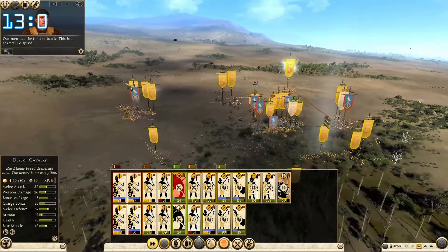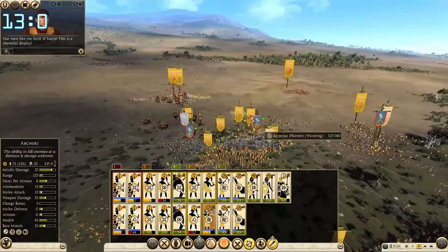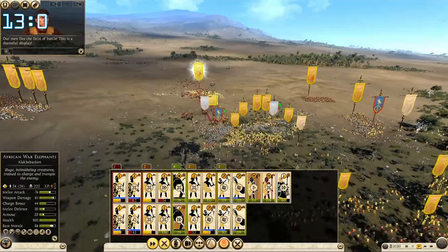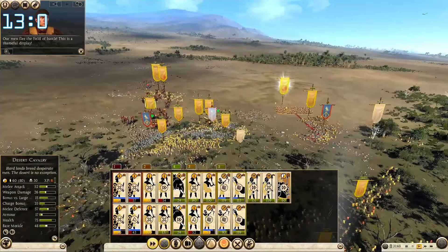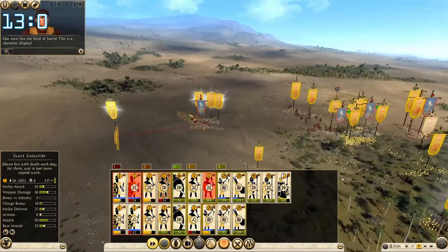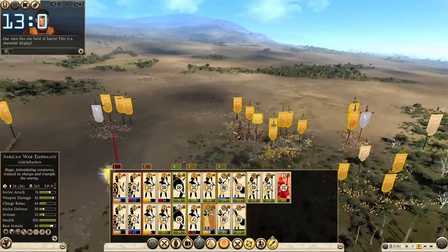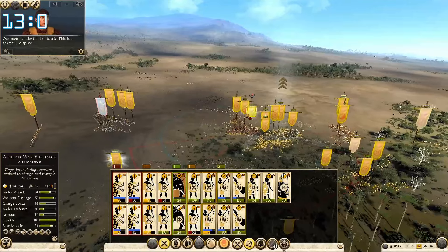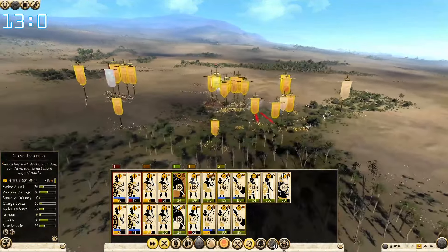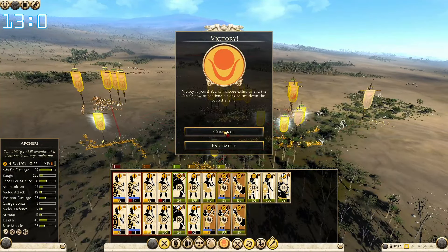Cavalry, charge at this stuff. They are wavering — all of them, excellent. Elephants, get in here and finish the last pike. This guy is still standing, he's a tough one. You help him out, switch to him. This is the last one standing — go after him. All the shooters switch to melee now — we don't want friendly fire. Let's wipe them out.